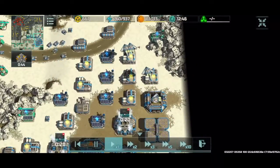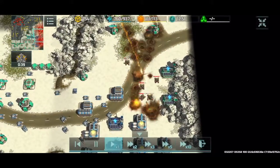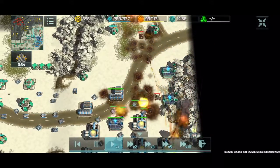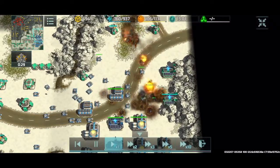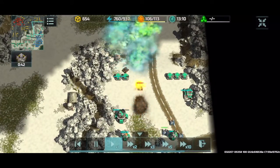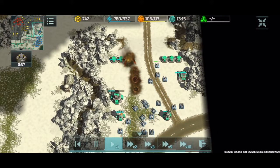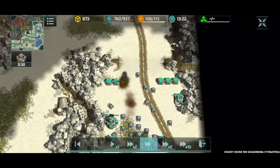I'm going to move my hammer tanks back into position. Here come my Thors — three Thors are going to score a bomb run onto the ground troops there. Hammer tanks moving back in en masse, and the hammer tanks are going to clean up these tanks very easily. Red is in trouble now. Red did not do a good job microing their Chameleon army — these tanks are just trying to roll in without any cover. We've cleaned up the assault from the red player very nicely.